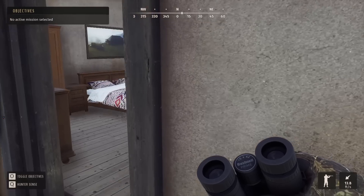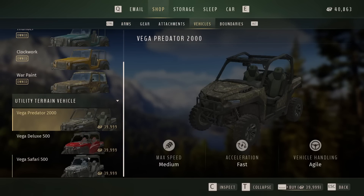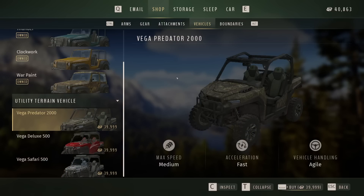As for the UTV, we can finally afford it, and of course we can only buy one - I'd imagine you guys can guess which of the three I'm going to buy. The three colorations: there's the Predator camo color, the Deluxe is red, and then the Safari version - which, could that be a hint towards something in the future? Because it's a really odd decision to do that in a game that only has a North America and a European map. Something to look forward to for sure, but for now we're going to go with the Predator and spend basically all of our credits.